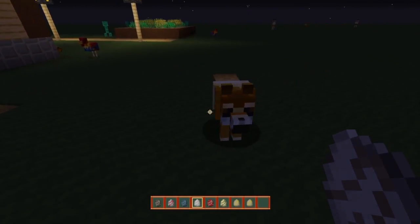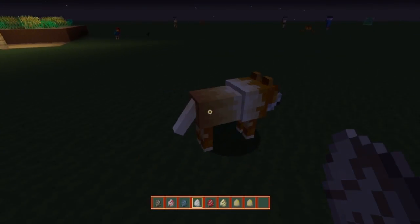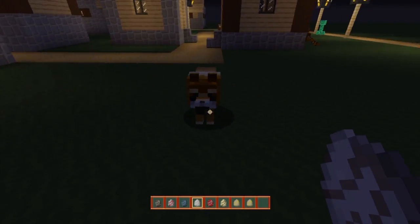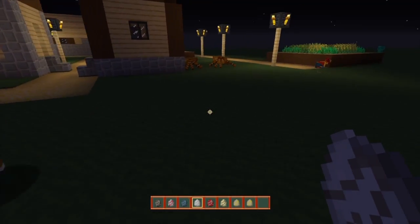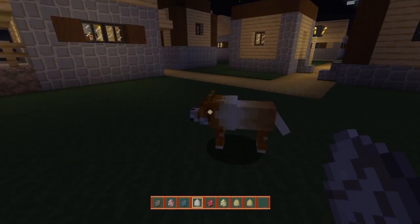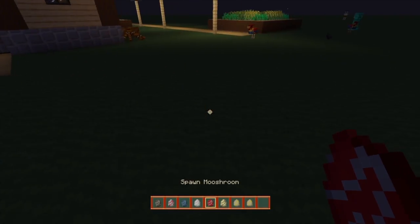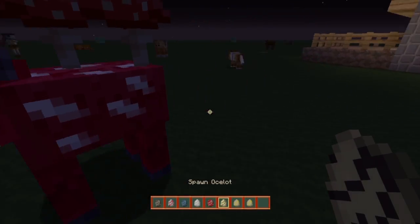The next one is the wolf, and as you guys can see the wolf is definitely looking pretty nice as well — keeping up with that orange, white, yellow, and black type of color that these particular mobs tend to use. Same with the spider — in comparison to the spider over there, it's pretty similar. I do like how this actually looks.